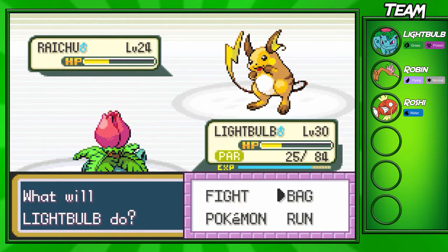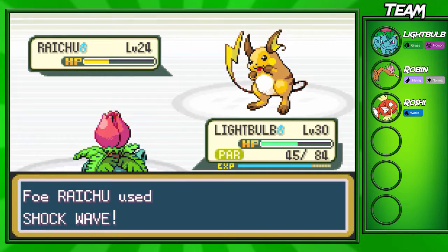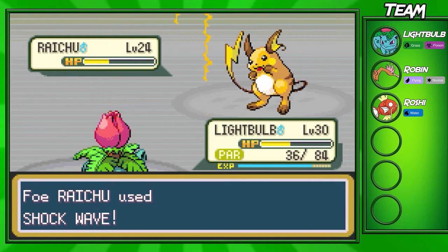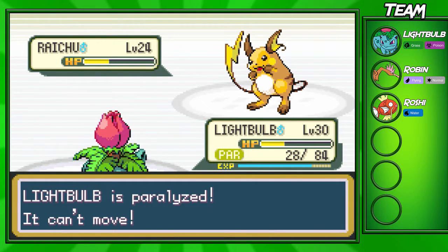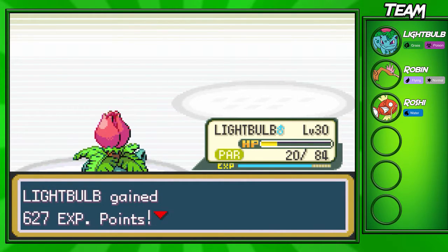Double Team is definitely in his favor right now so I'm using a Potion — I don't want to waste Hyper Potions just yet. Shockwave isn't really doing much damage. Now I'm going for Vine Whips to finish this off. I don't think Leech Seed or Sleep Powder is worth it at this point — I just want to secure the kill. Raichu goes down and we defeated Lieutenant Surge!